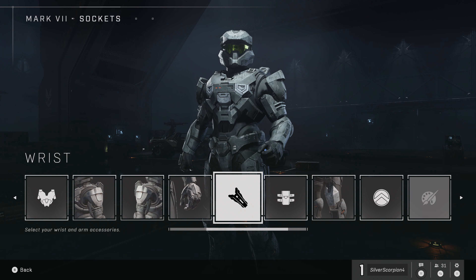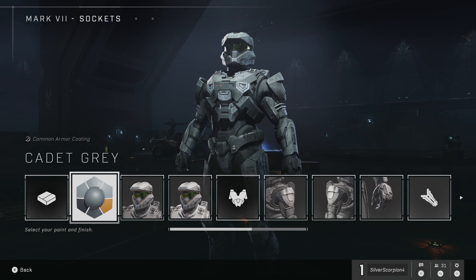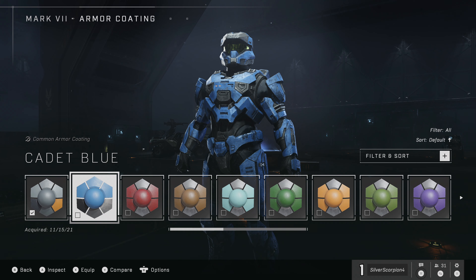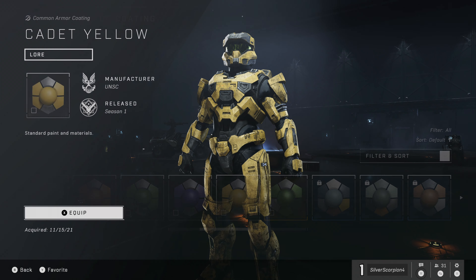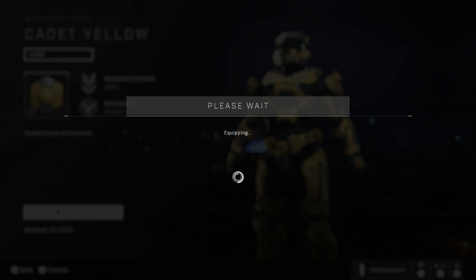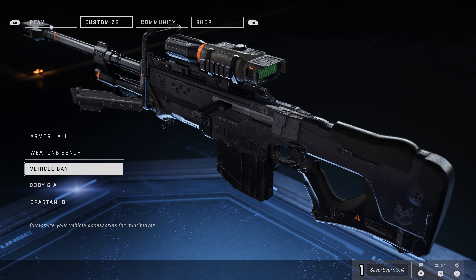I'm looking around to see if there's anything I can change on my Spartan to get the achievement. I went all the way back to the left and I'm just going to change my color. My Spartan is always yellow — that's right, yellow — which doesn't make much sense since my gamertag is Silver Scorpion 4, but don't worry about it.